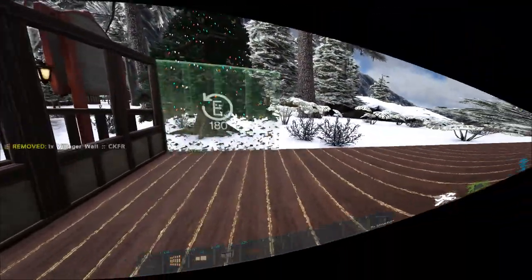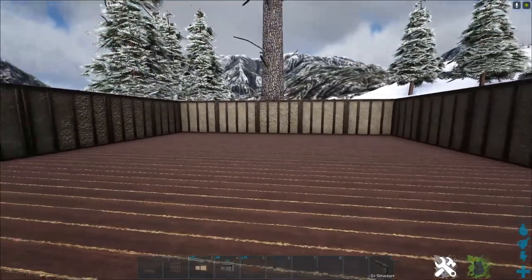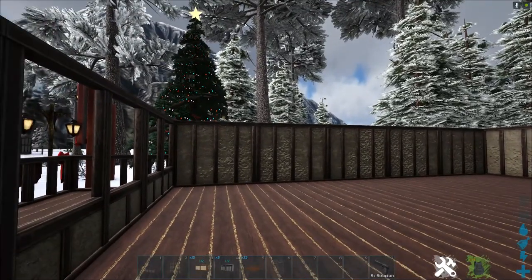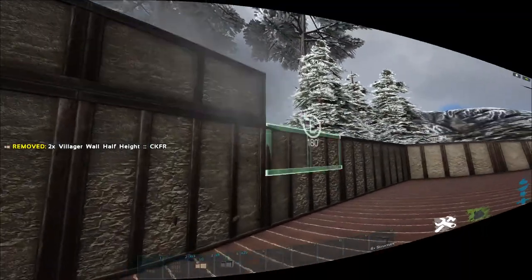All the way around that's 15 walls. Then I want to take these half walls and place them around just so we have a little bit of height for our heads. And again, it's 15 of those.